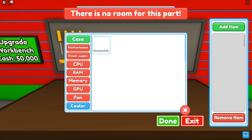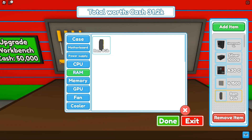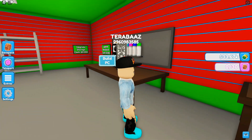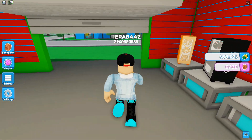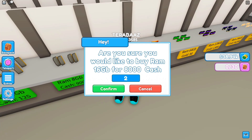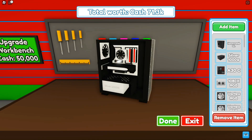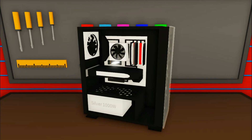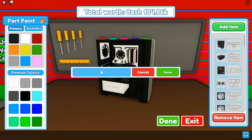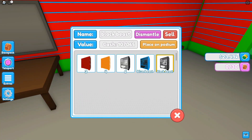Let's teleport back home and build another PC - this one's gonna be expensive. Making it black and white. We can place four RAMs in this one, but we need to buy more. Teleporting back to the electronics store to buy two more RAMs for 8,000. Back home, we add the extra RAMs - we're already at 100k worth! We're gonna name it 'Black Beast', save it, buy another podium for 10,000, and place Black Beast on it.